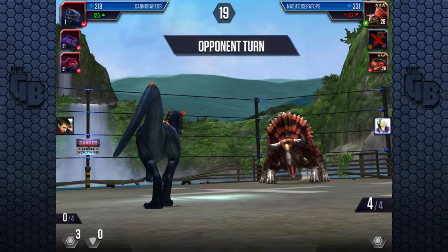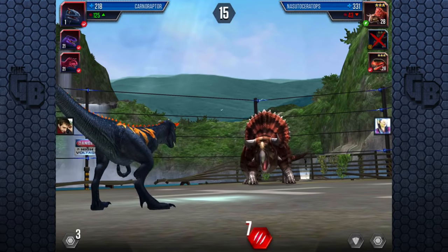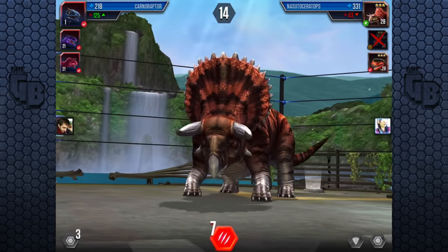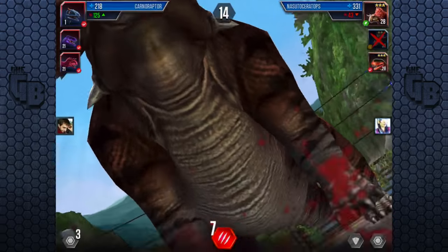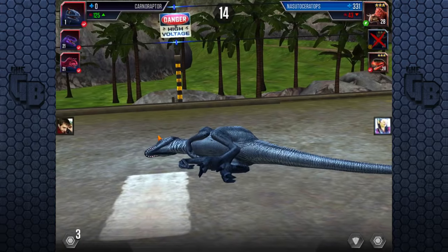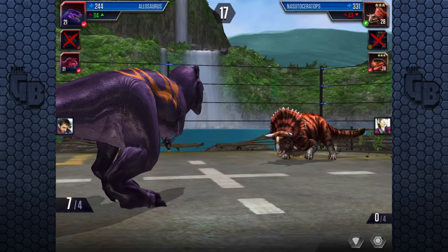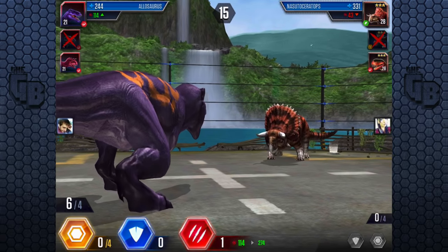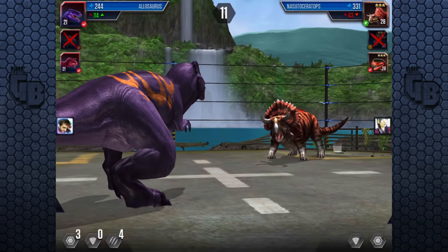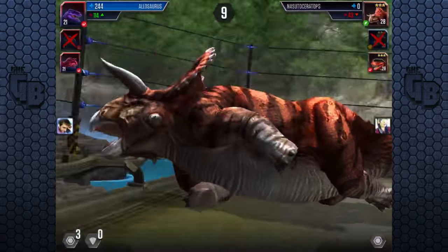And it brings in Zootoceratops. It has a disadvantage, so even though it has eight it has to go for full-on attack to kill us, and it does — it goes for seven, has one in block. Is that enough to kill us? Yep, 655 — that was well of an overkill. Brings in Allosaurus, has one block, so we can go for one, two, three. It's dead — one block and three reserve. Go on Allosaurus blue eyes, kill it!